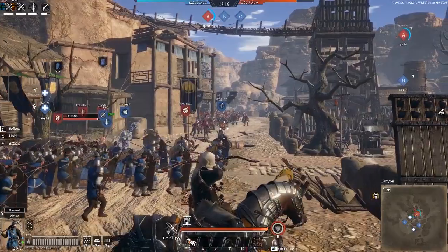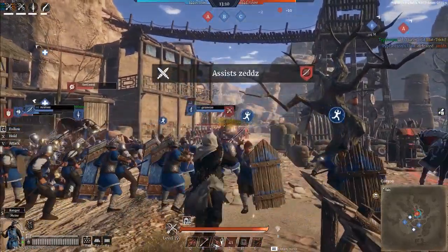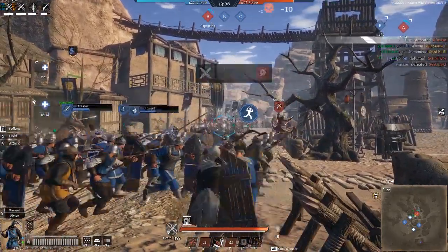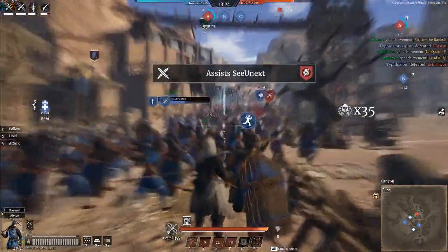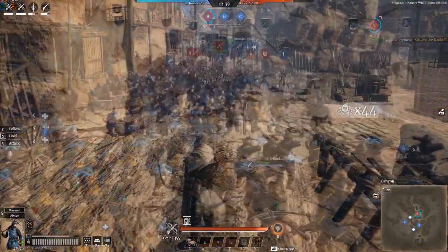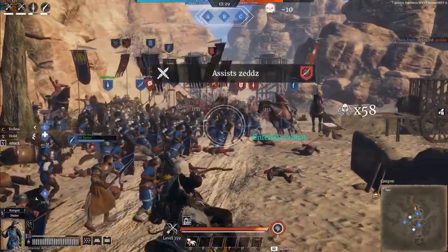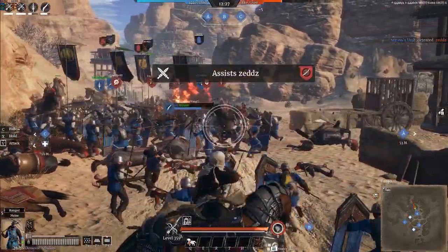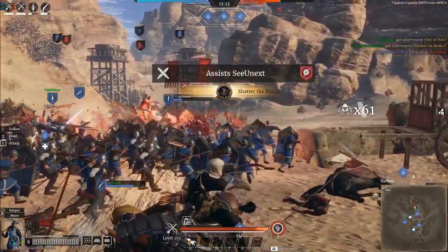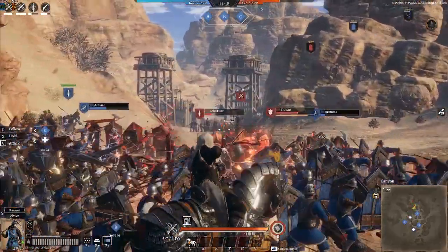Welcome back to another guide video. Today we're taking a look at a unit that has seen more change than probably any other unit so far in season one — the arbalists — which have gone from being flat out one of the worst units in the game to absolute inner city monsters. They play a ranged role that archers and arquebusiers just can't fill in certain situations. Simply put, crossbows are the new muskets, taking over a lot of the job muskets used to do in previous patches.